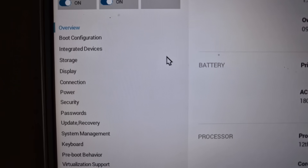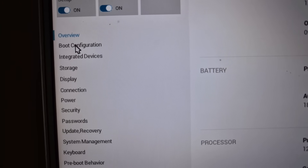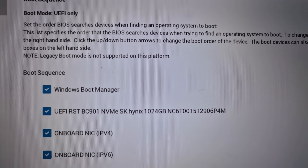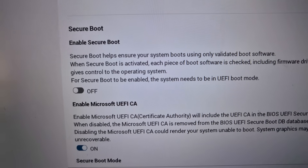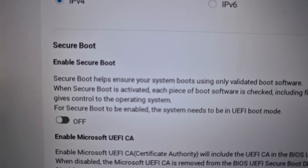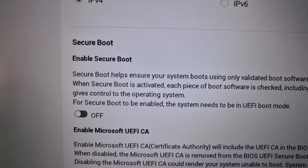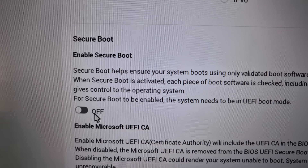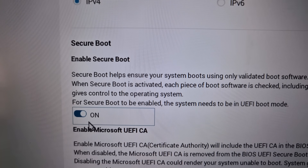Once in the BIOS, go to the boot configuration — it may have a different name on your system. Go to the boot option; in my case it's UEFI. Scroll down and you will see 'Secure Boot.' Here you can see that 'Enable Secure Boot' is currently disabled, so just turn it on.